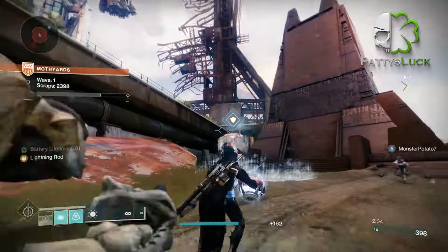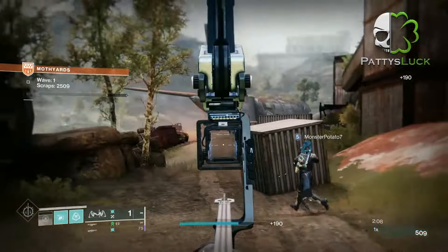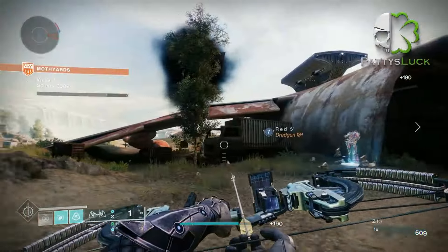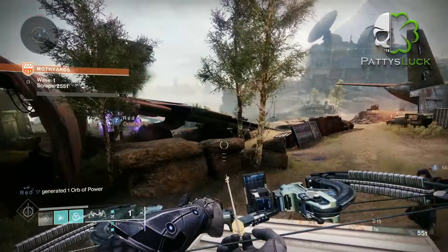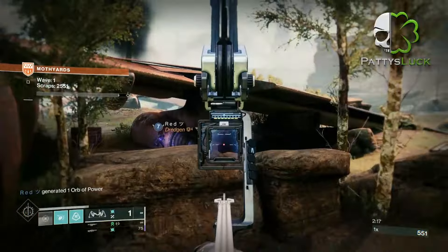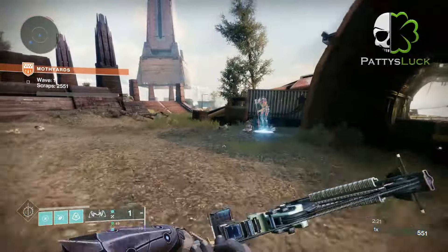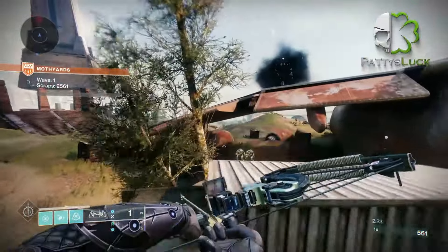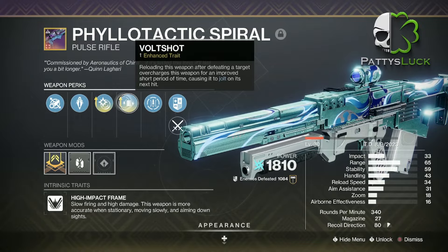There are a lot of great Arc weapons out there that will really support this build. A few that I found in the exotic area are the Centerfuse Auto Rifle, Trinity Ghoul Combat Bow, and Risk Runner Sub Machine Gun. Other exotic options for the power weapon slot are Thunderlord and Grand Overture. There are some pretty good legendary Arc weapons out there, but you can't go wrong with anything that has Volt Shot or that you can get rapid Arc kills with.